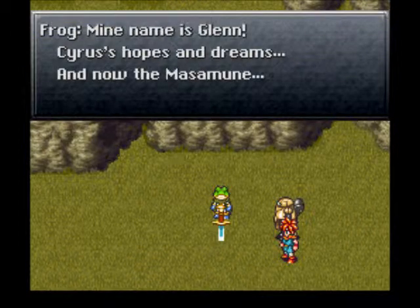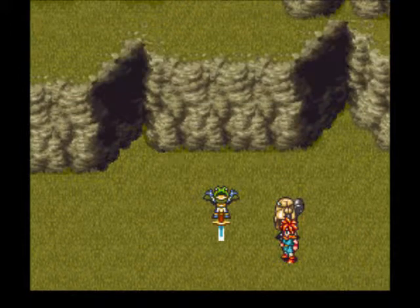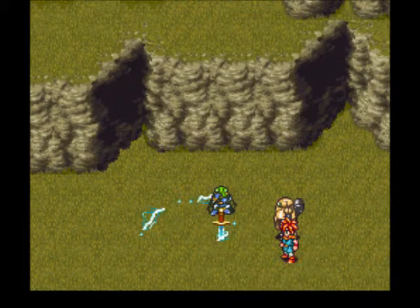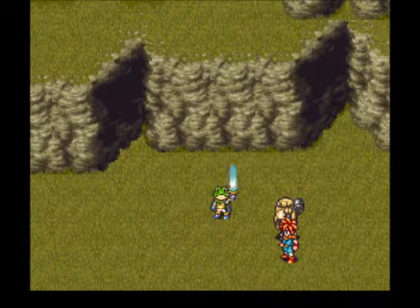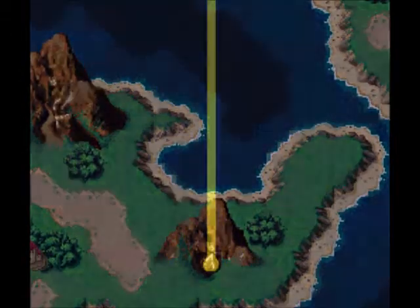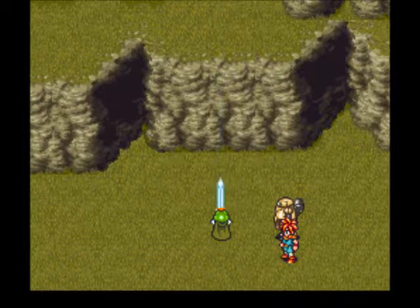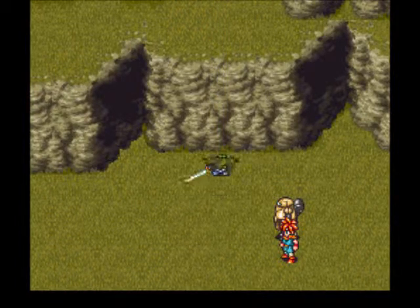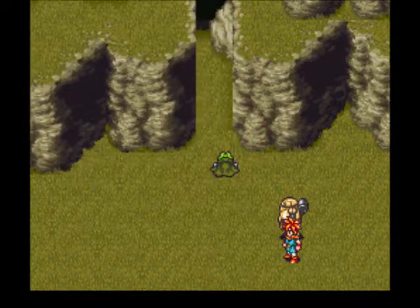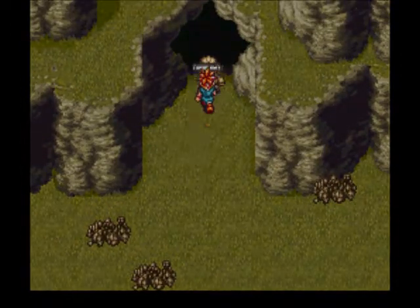'My name is Glenn. Cyrus's hopes and dreams, and now the Masamune. Forthwith, I shall slay Magus and restore honor.' This is such an epic scene - draw the Master Sword! By the power of Greyskull, I have the power! Nice. If you're playing the PS1 version or the Nintendo DS version of the game, there's an anime cutscene here. But I still say, just watching the scene play out with the normal Super Nintendo graphics is just as satisfying, just as epic. Well played, Frog. Nice. A little ribbit - he's like, 'Let us go! Forth! Troop battle!'